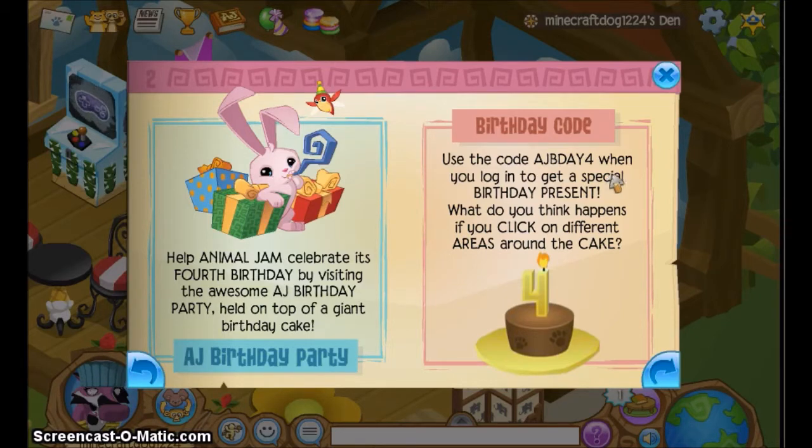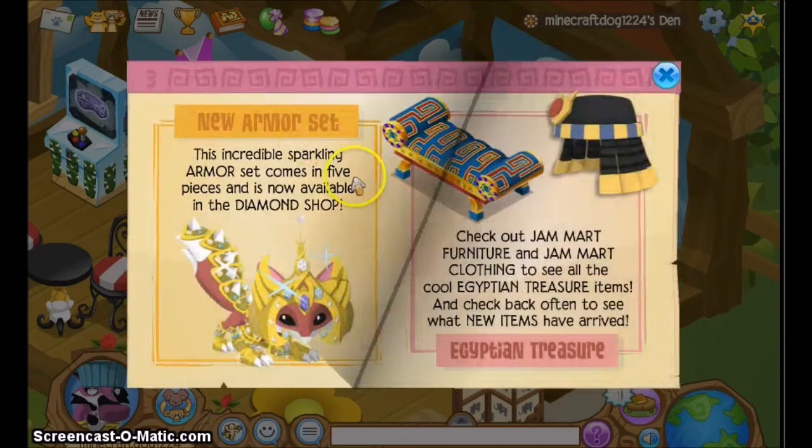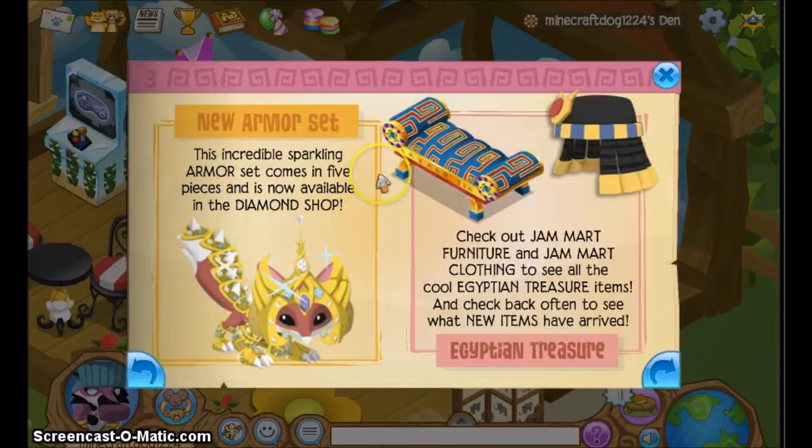Use this code AJBDAY4 when you log in to get a special birthday present. What do you think happens if you click on different areas around the cake? Bunnies! Dachshunds happen. Okay, she's just weird. She needs help.